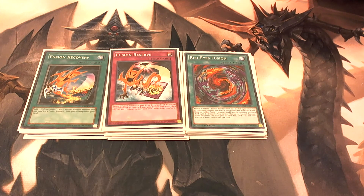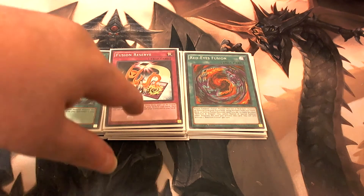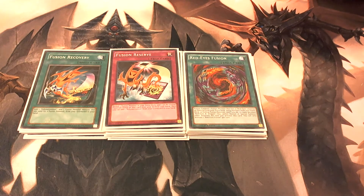So by having those two cards plus the three Polymerizations, that's five different times you can use Polymerization to make five different fusion monsters. We also play one Raigeki to destroy all monsters on your opponent's field, and two copies of Power of the Guardians.